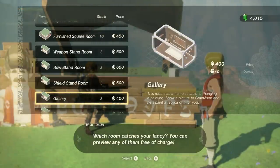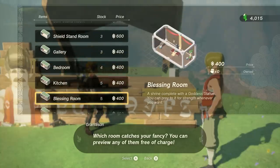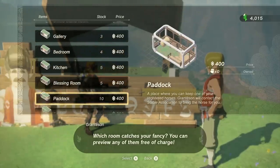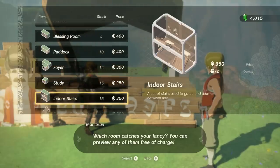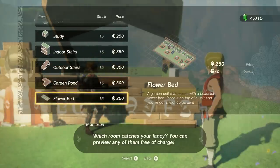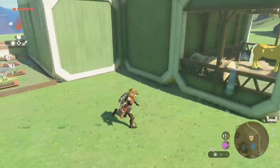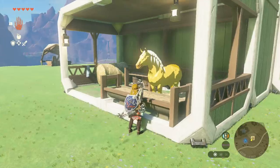We have a gallery that will let you have any picture you want that you've taken with your camera — a nice little flavor touch. We have a shrine for upgrading your stamina and health once you've got enough orbs. We've got a kitchen for cooking, a bed to change the time of day, and even a stable that we can keep a horse at — a nice remote stable. The pond does at least come with a regularly respawning fish that heals a heart, though cooking it feels mean since it's supposed to be your pond pet fish.